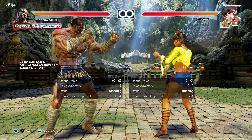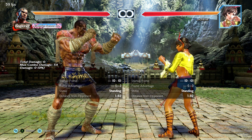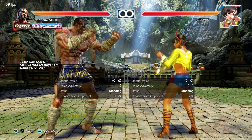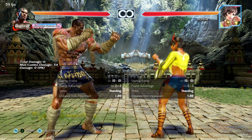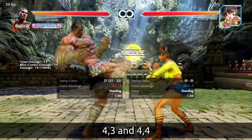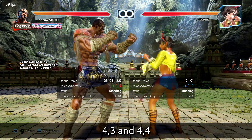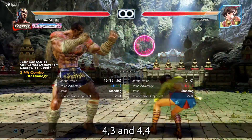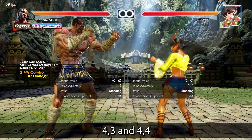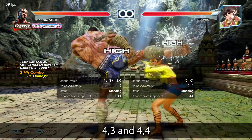That covers all the mixups from Fahkumram's cancel mechanic. Sidestepping right beats a lot of them, and hitting them out works too — some gaps are 20 frames, easily hopkicked. So why doesn't that beat everything? For each stance, he has built-in measures. For example, 4-3-4 is commonly used, and his 4 is also a magic 4. But that gap is still 17 frames, so opponents can jab or use their own magic 4 to stop you. If they start doing that, you can just do 4-3 without canceling — you don't have to cancel every time.